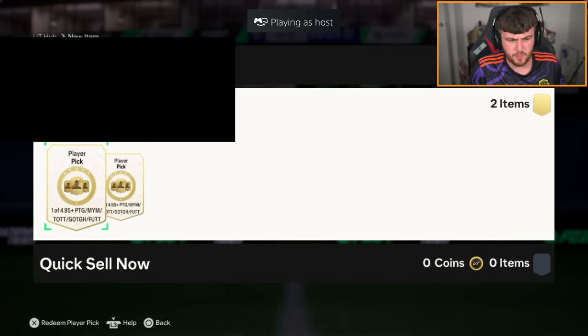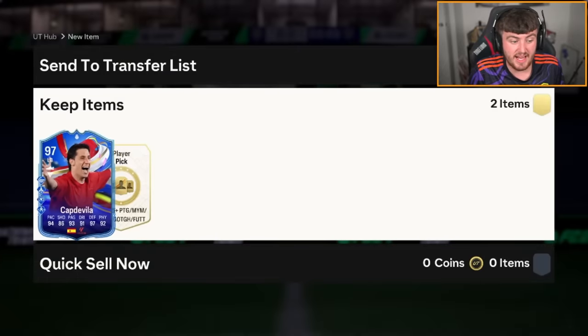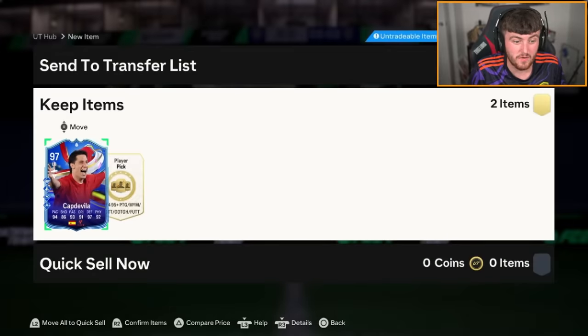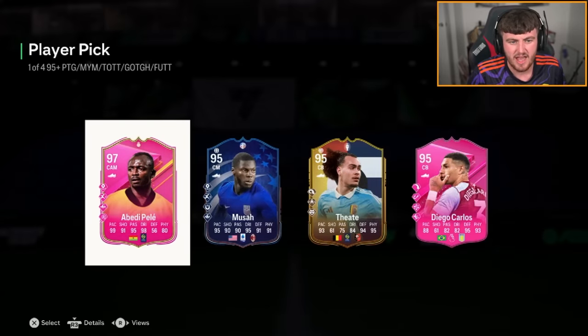We have two more 95-plus picks. We get 97 Grimaldo or 97 Captavia, which we'll obviously take because it's quite a rare-ish card — still worth a decent chunk for a card that's probably worse than most left-backs you can get cheaper nowadays. Second one — that is an absolute stinker. That Abadie Pelle card, despite being really good, I just hate packing him. He was so common when he got released and he's still so common.